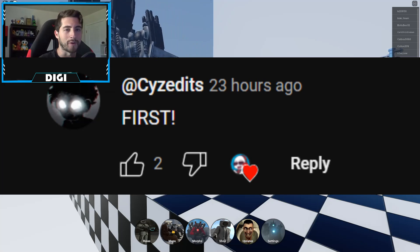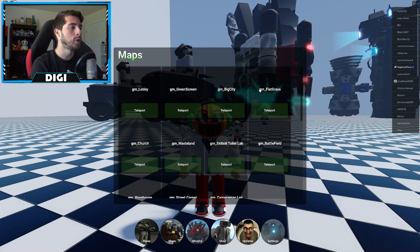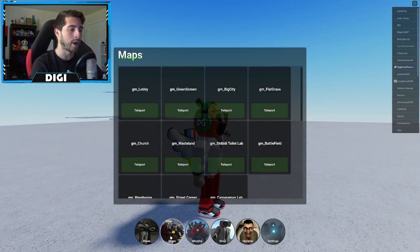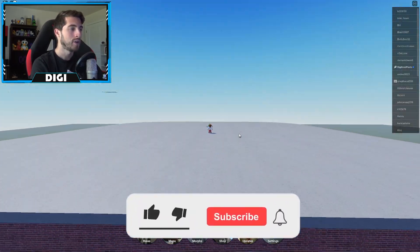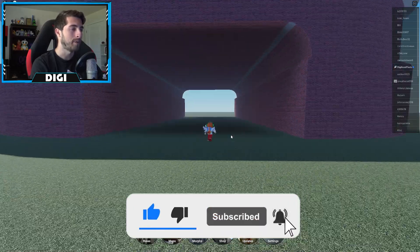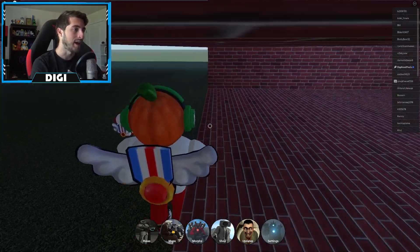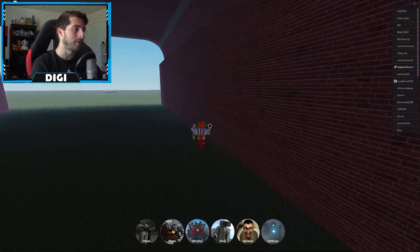To get this badge, go ahead to maps and head over to the flat grass area. Once you're here, go ahead and go down this way and you're gonna drop and you'll be in this tunnel.